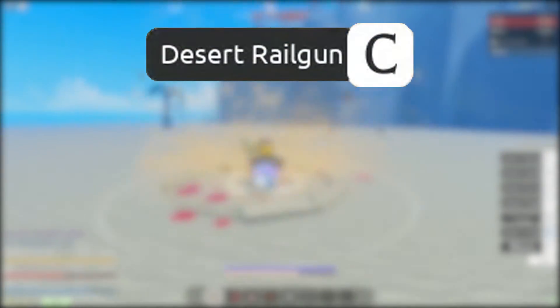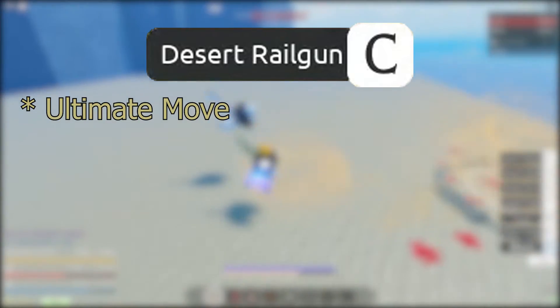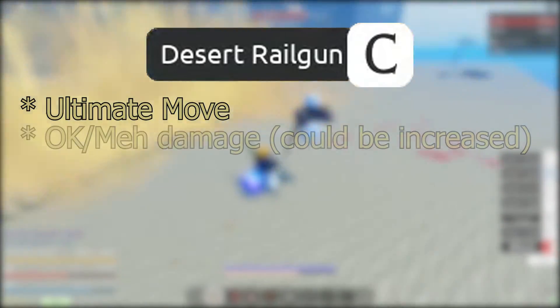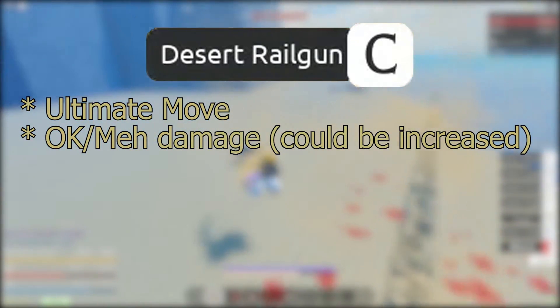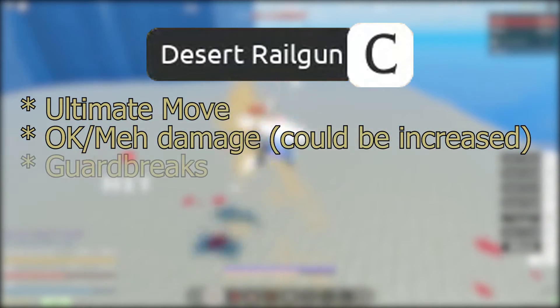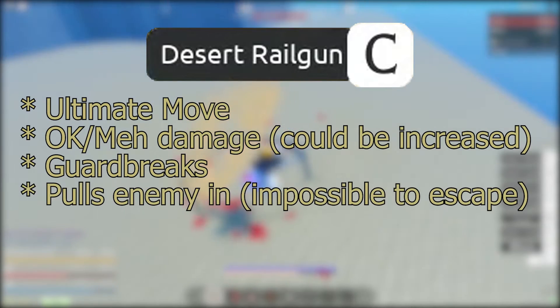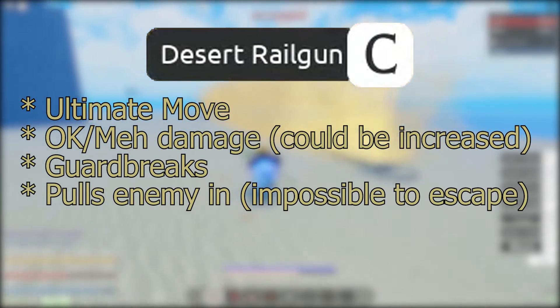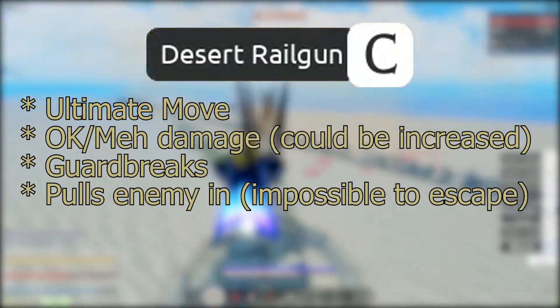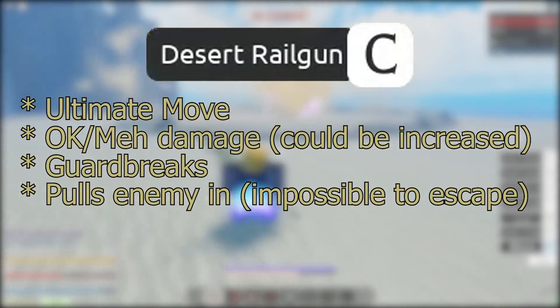This move is definitely the ultimate for Sand — it deals around 100 or so damage, which is okay for an ultimate but could definitely be increased with a higher fruit stat. The move is a guard break and it actually pulls the enemy into it, so if they do get hit, it's impossible to get out. Since this is the fruit's ultimate it'll definitely have a long cooldown.